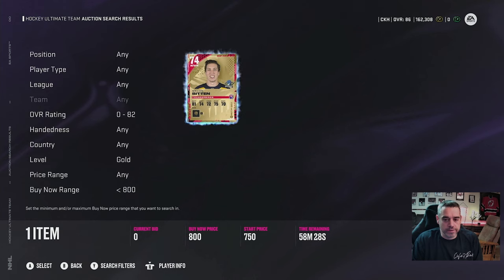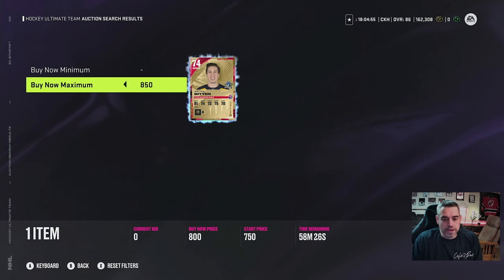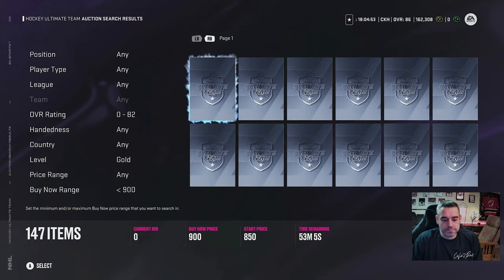There are only two cards at 750 — those are going fast. Let's up the price until we can get at least 40 cards in the auction house. Around 900 seems to work. So if each of the 40 cards you need costs 900 coins, that means you're going to spend 36,000 coins to get one standard power-up icon. That's really steep, especially considering you're going to need a lot of them — 32 of them to be exact.